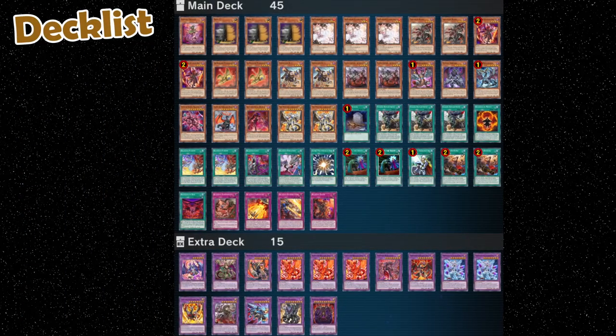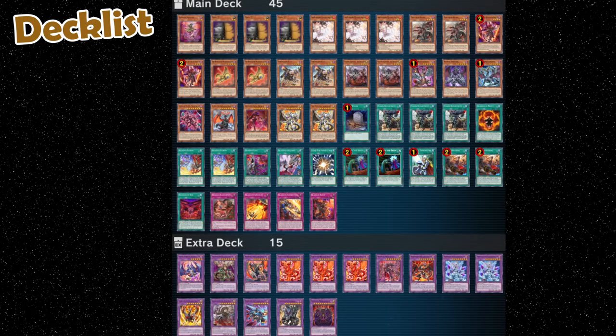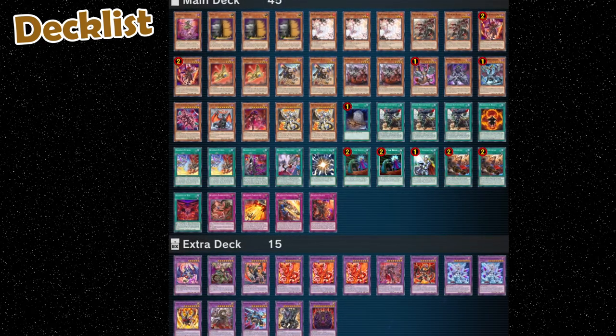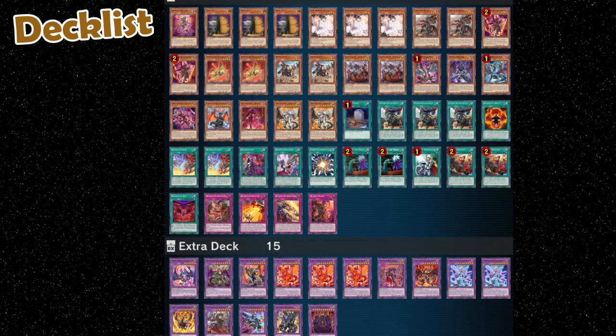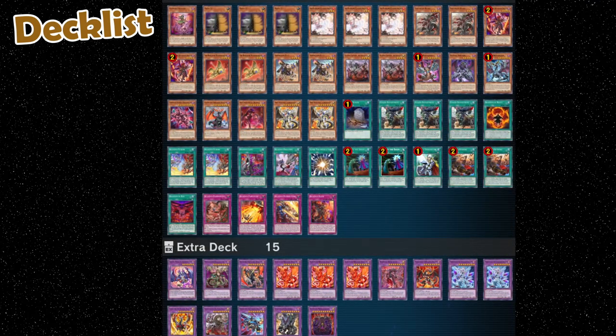The decklist is largely the same as the list presented in one of my previous videos. However, we added Branded Expulsion and Gimmick Puppet Nightmare to it, replaced one Branded Fusion with a Springanz kit, and made some small changes to the extra deck.